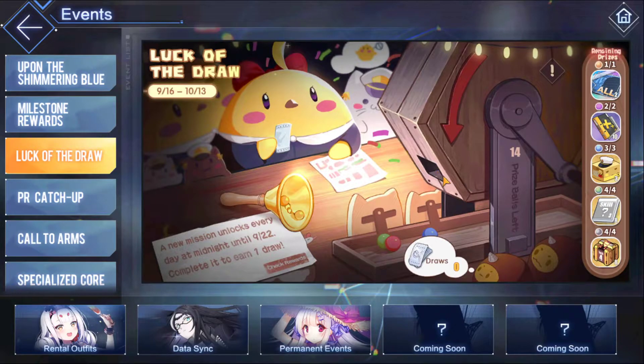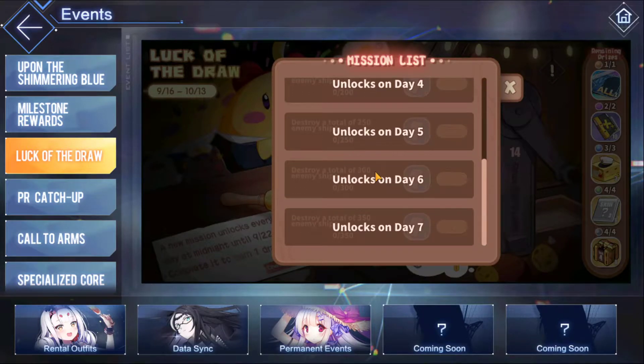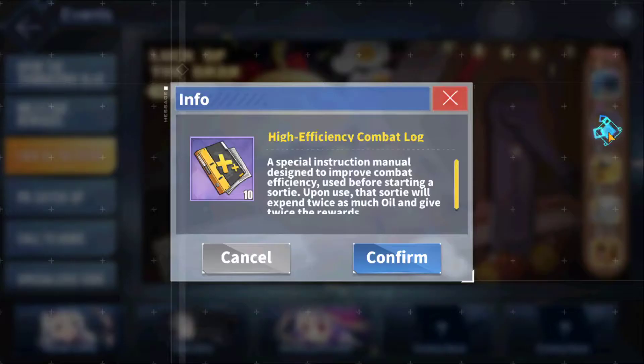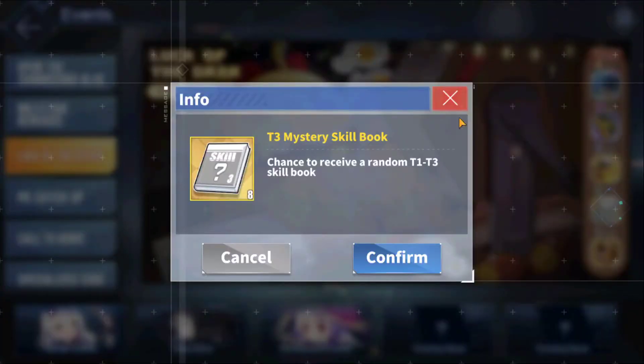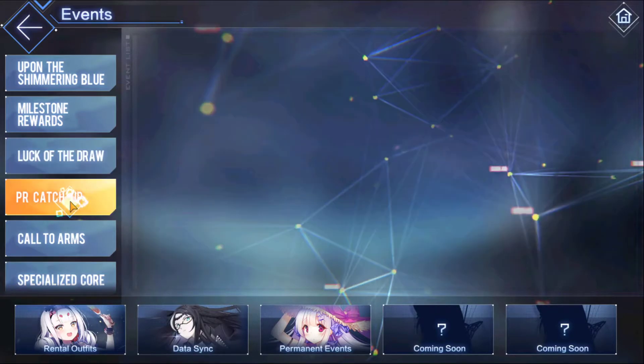This is the standard luck-of-the-draw system. As you do events throughout the day you'll be able to get rewards. If you destroy a total of 50 enemy ships you get two pools, and this opens up one draw every day for seven days. From those draws you can get blueprint efficiency, combat logistics, the run-two-times auto double rewards, double oil, spirit cat box, skill books, and a Sakura Empire pack.